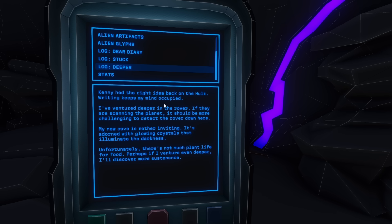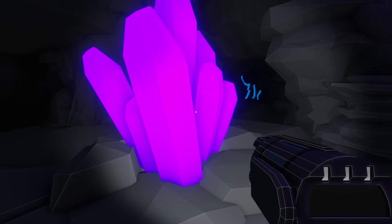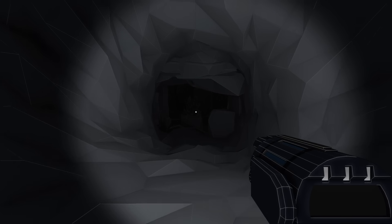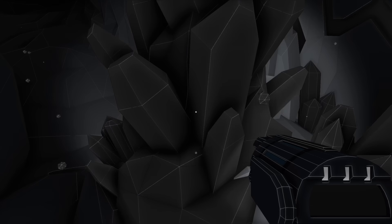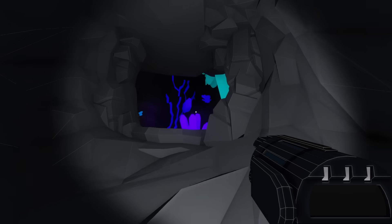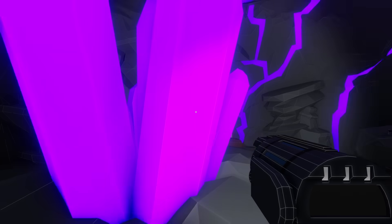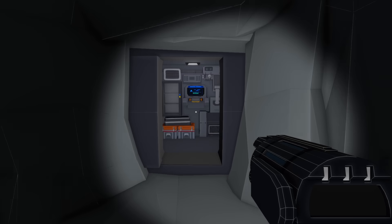There's a data pad here. Log: 'Deeper. Kenny had the right idea. New cave is rather inviting, adorned with glowing crystals. Not much plant life for food.' I don't get any biomass from this either. I also don't really feel like getting hit by the light, although the log mentions going deeper. The space here is very weird — there's a crystal with no saturation in it and nobody here. Not sure what this means. These caves might have special secrets or they might just be here for lore. In any case, there's nothing more here, so let's go somewhere else.